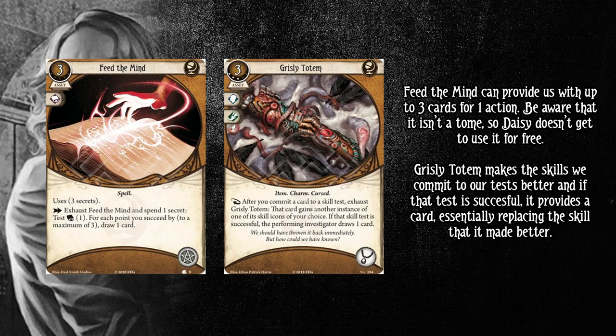Grizzly Totem is here — it makes the skills we commit to our skill test better, and if that test is successful, it provides a card, essentially replacing the skill that it made better. Your accessory slot is only Grizzly Totems, so it's not that competitive. You get a Grizzly Totem, play it, turn your skills into better skills, and get more cards — everything you want to be doing with this deck.